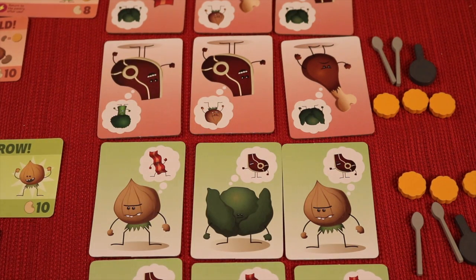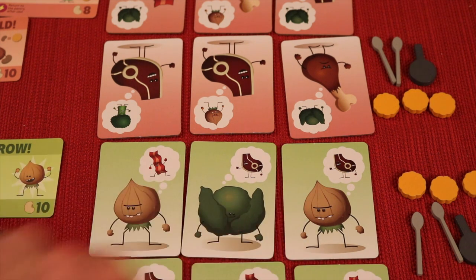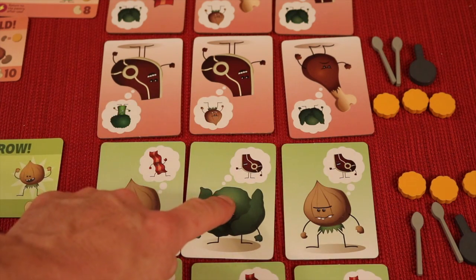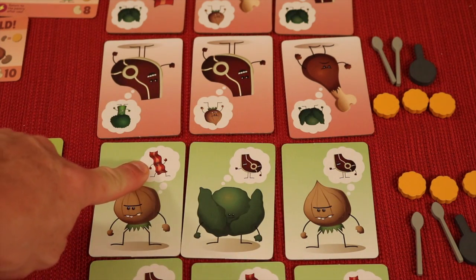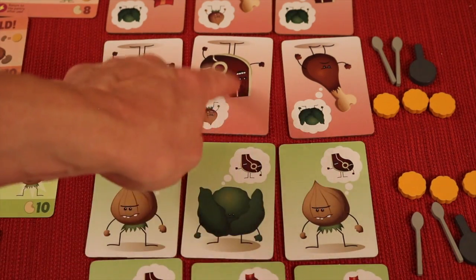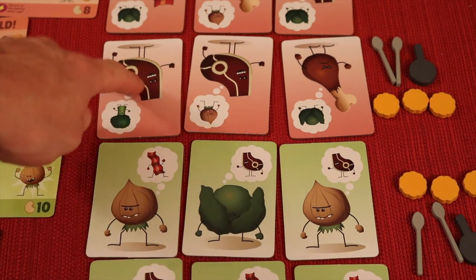On your turn you get a few different choices. The first thing you can do is attack. By normal rules, you can only attack from the front line — these three guys, if I'm the vegetables. This guy can only attack steak, and you can only attack in front of you or diagonally adjacent. So this guy could attack this steak or that steak. This guy can only attack the bacon, but there's no bacon in the front row, so right now he cannot attack. The onion can attack the steak, so he could attack this guy.